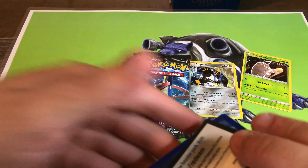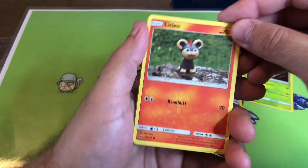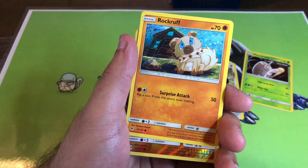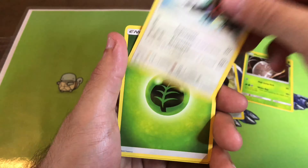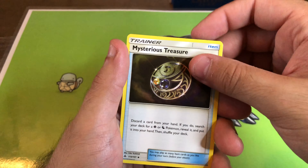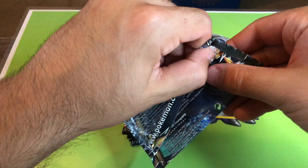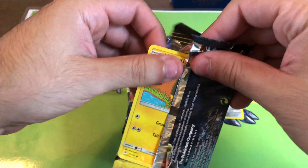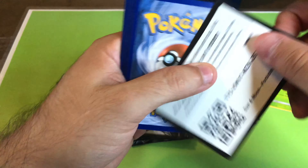Oh nice — Napoleon holographic! This one is pretty cool, and it's a metal form too. If there was a cologne that smells like fresh cards, honestly I would buy it. I would definitely buy it because I would love to smell like a fresh set of Pokemon cards — it's like the smell of a brand new car.